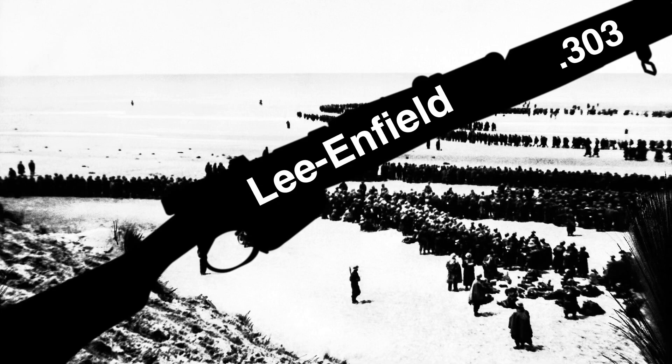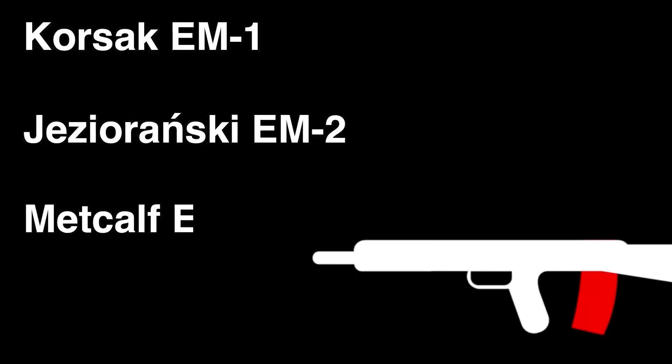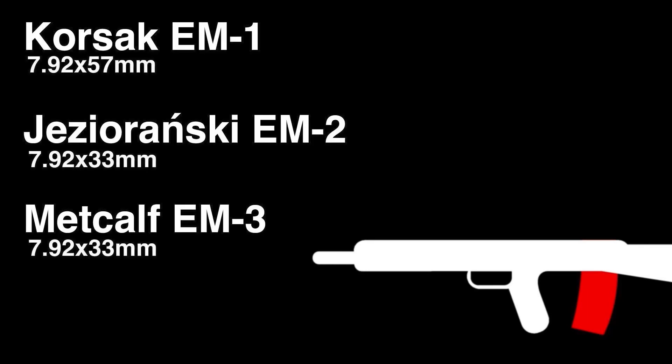While fighting the Nazis in World War II, the British took an interest in their weaponry and intermediate cartridge — something to replace their .303 Lee-Enfield bolt actions. After the war, engineers at Enfield worked on various bullpup prototypes: the EM-1, 2, and 3 under different designers.